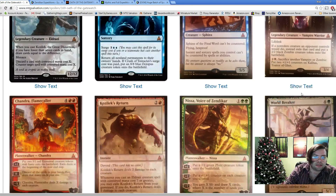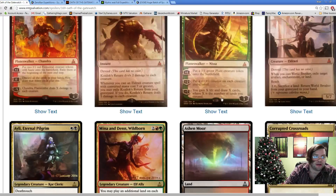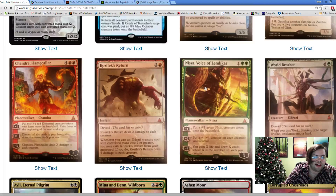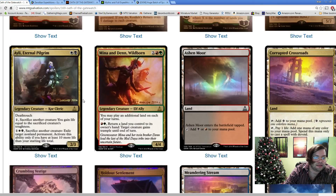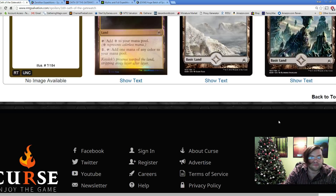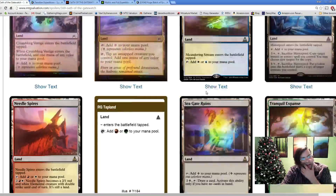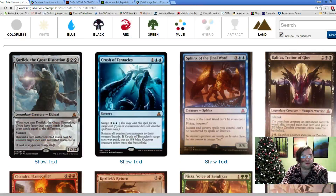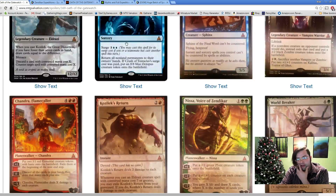I think this is most - not all - but a good handful of the mythics. We currently have nine mythics spoiled. I think we have two of each color: two green, two red, one more black, two blue, and some colorless ones. So those are the mythics covered so far.